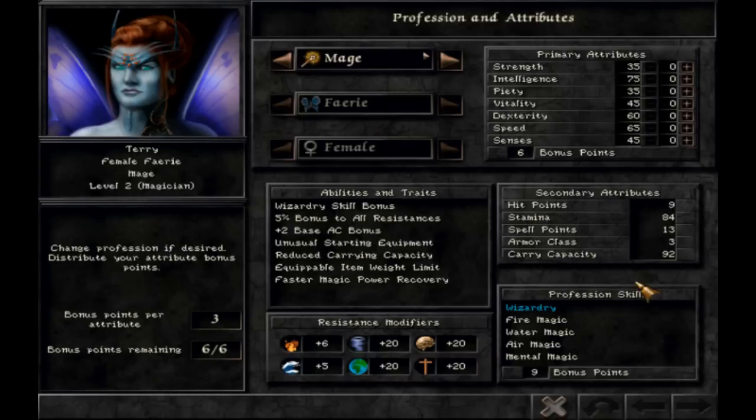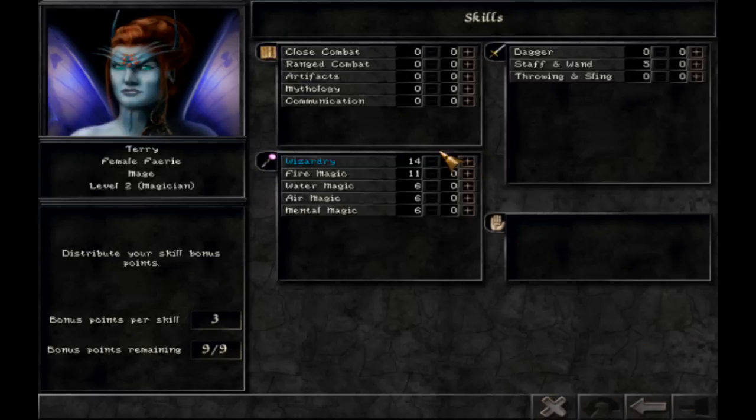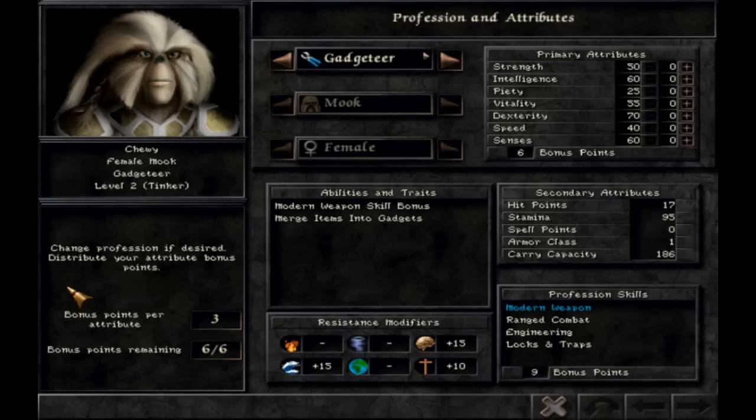Let's do the mage now, which is a little different — they want intelligence. Vitality, and the fairies start off so weak. They can have terror — that's going to be useful, or sleep. Let's do terror — badass fairy mage! Fire magic, stuffing wand. Okay, a couple more to go.